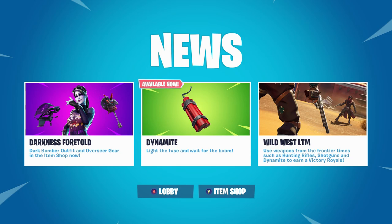Also, the last thing — the Darkness Foretold: the Dark Bomber outfit and Overseer gear are in the item shop now, so go check it out and get it while it's available.